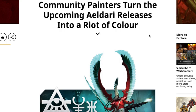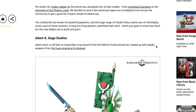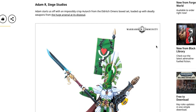Community painters turn the upcoming Eldar releases into a riot of color. Pre-orders for Codex Eldar go live tomorrow alongside tons of new models, from revitalized guardians to the grimest of the phoenix lords. We sent advanced copies out to hobbyists across the community to get a good lick of paint ahead of release day. Games Workshop has a very particular style, so it's nice to see community styles — some different, some absolutely phenomenal, far superior to anything from GW because of the time and effort put in versus regular box art.